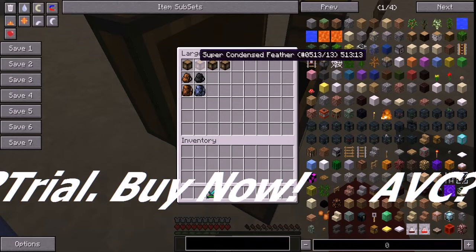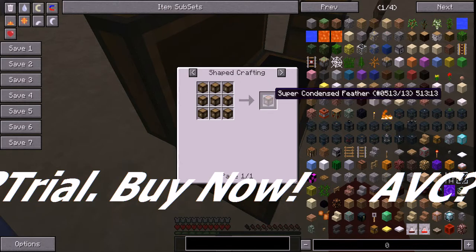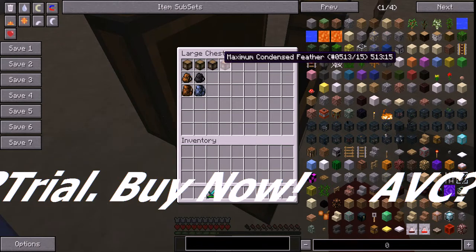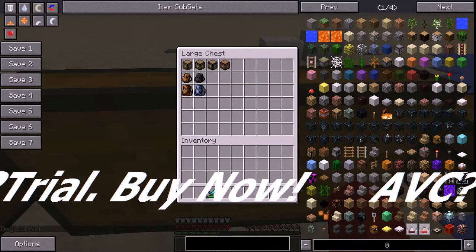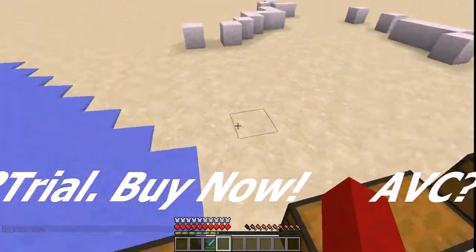So to demonstrate how condensing works: if you get a normal item and put it into a crafting table like this, you get one condensed block. Then you put nine of these in the crafting table and you get one super condensed. Put another nine and you get extreme. So there are four types: nine for condense, nine condense for super condense, nine super condense for extreme condense. You can look at all the items I showed you just now. If you put a condensed block in, it'll give you nine back, so you can have more storage.